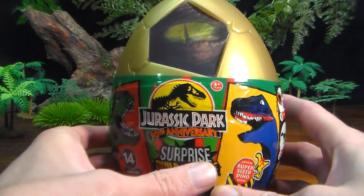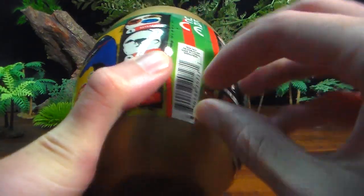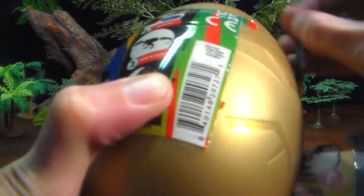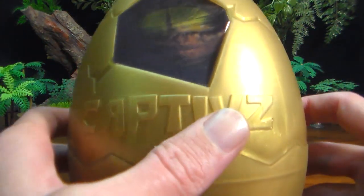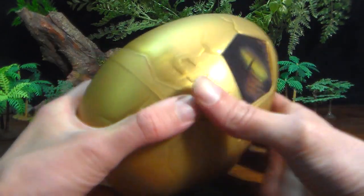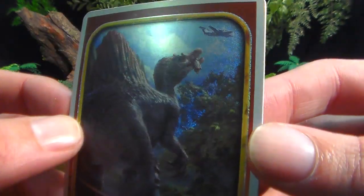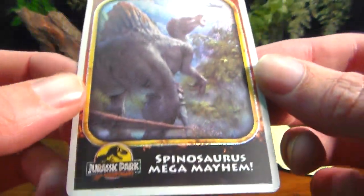I am pretty excited. To my knowledge there are three super-sized dinosaurs you can obtain: the Rex, Spino, or Trike. Pulling upward to open the egg — there we go. I really like the wrapping. Moment of truth — what did we get? Squeezing to crack it open. It's holographic! That is awesome. Spinosaurus Mega Mayhem, and it's holographic — it's got this holographic shine to it. That is amazing. I'm happy. I was going to be happy with any of the three: Rex, Spino, or Trike. Jurassic Park 3-looking colors on the Spinosaurus.